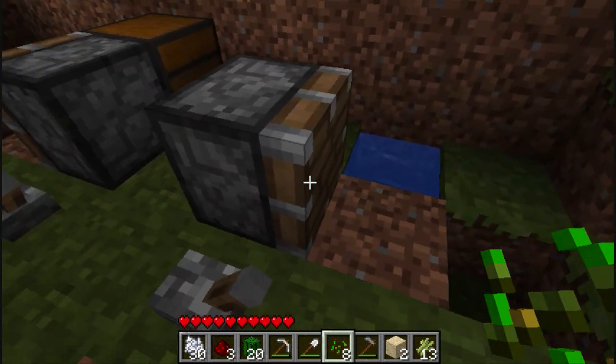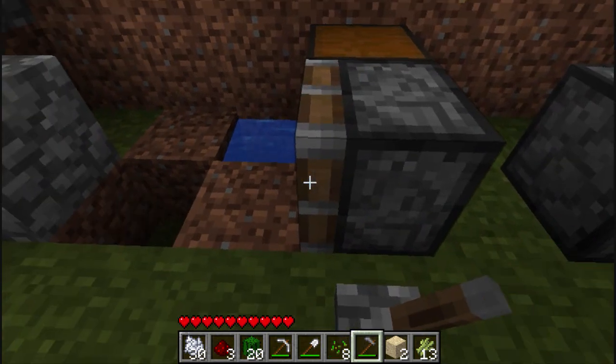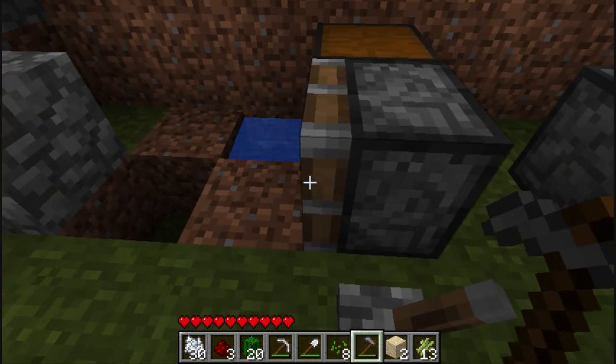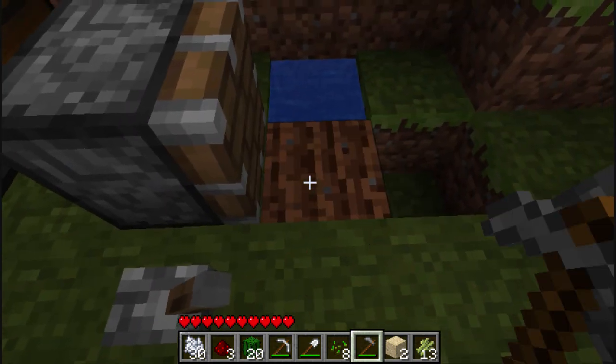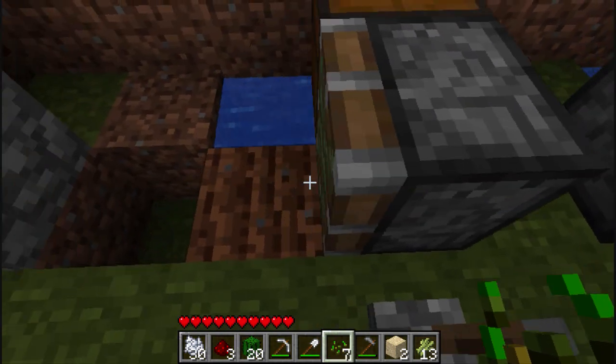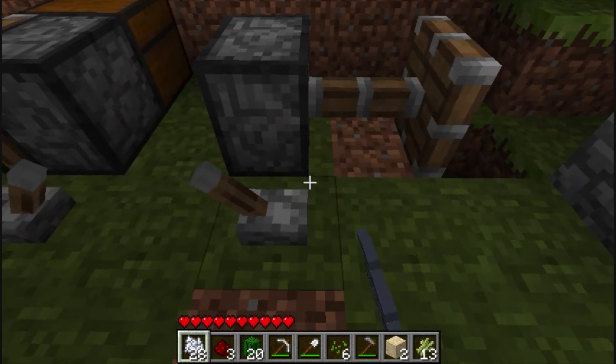What I have here is a normal piston right there and a sticky piston right there, just to make sure I'm not missing out on anything — just in case one does it or one doesn't. So I'm going to be tilling both sides of these, planting a seed, and then I'm going to be using bone meal to grow it, and then I'm going to hit both ones.